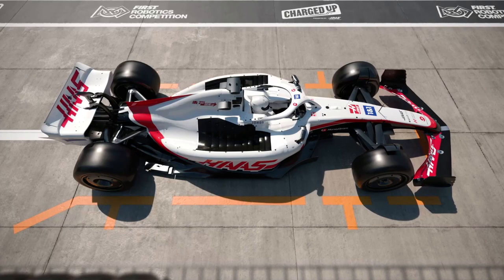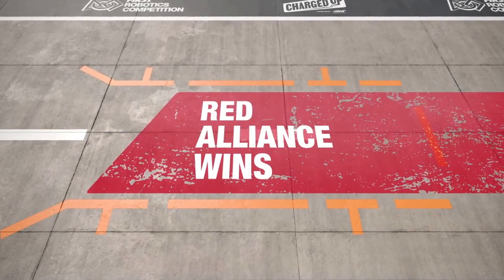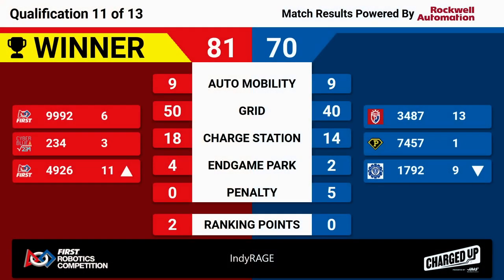Results from match 11 are here. The winner is the Red Alliance, 81 to 70. Another tight match — Red Alliance with the win. That does keep SuperDuper in our number one spot, despite zero RP in that match. Red taking home two RP from match 11.